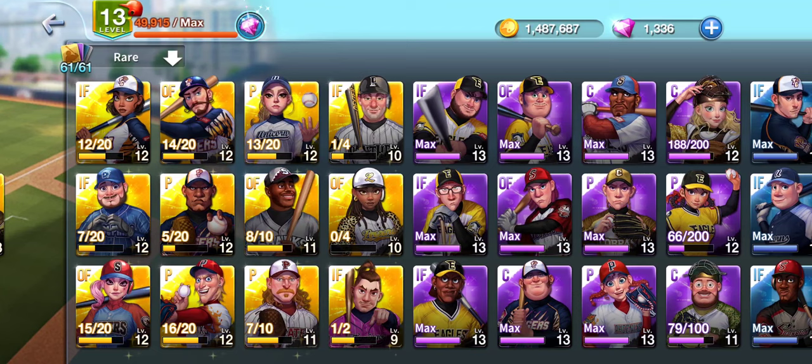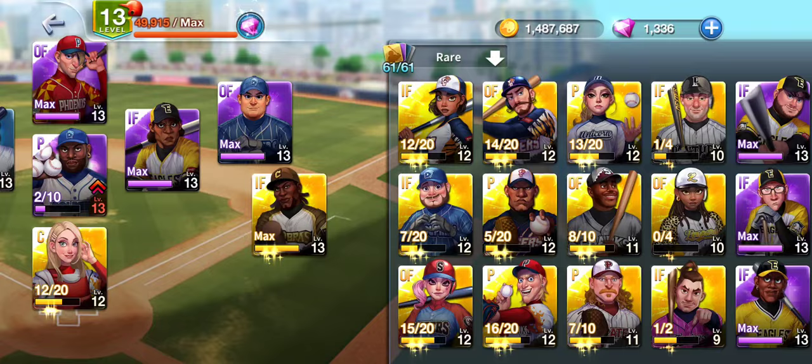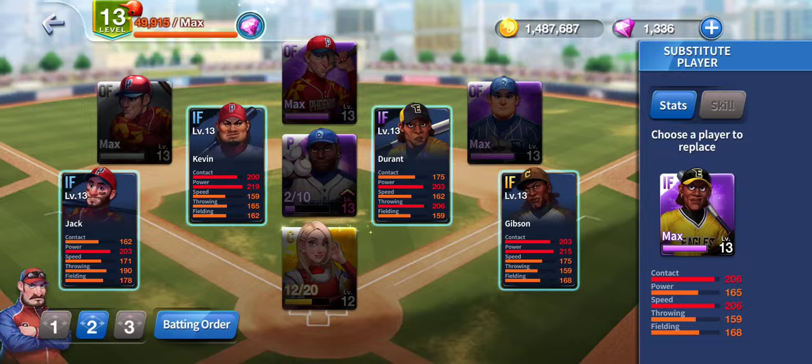Today we're going to build an Epic lineup. Epic is the purple team, as you can see the nice and shiny ones. I see a lot of lineups with way too many Epics in it typically. Let's try it - let's just throw some together here.